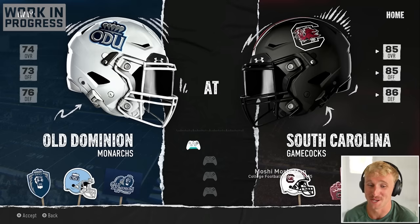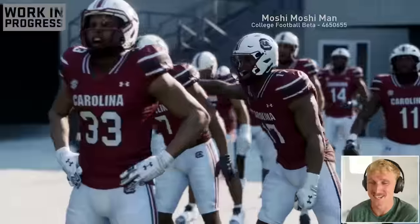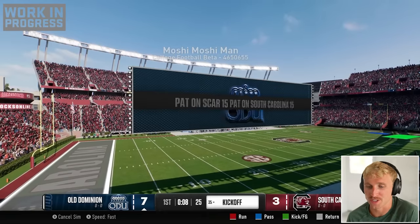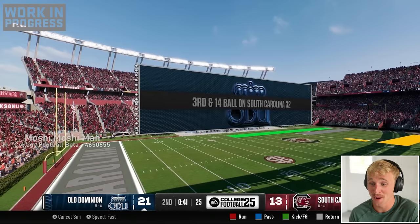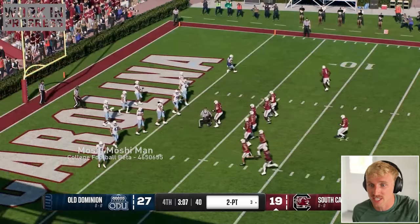It's a tough week one game at South Carolina — they've got a monster squad. We come out swinging to silence this crowd. Through the first quarter it's 3-0, then 7-3, then 14-10. We're smacking them at halftime 24-13, then 27-13. We are hissing on them. Old Dominion walks into South Carolina eleven overalls down and they're three minutes away from a week one victory.